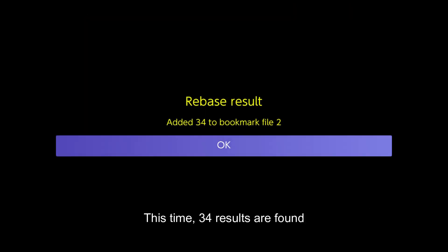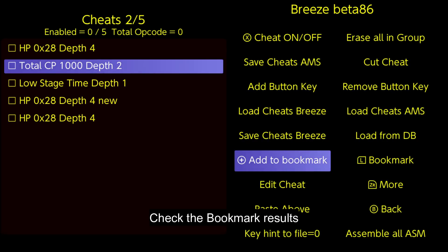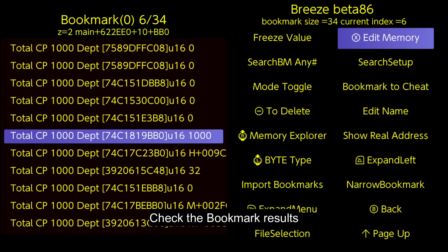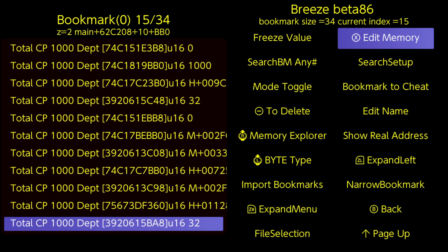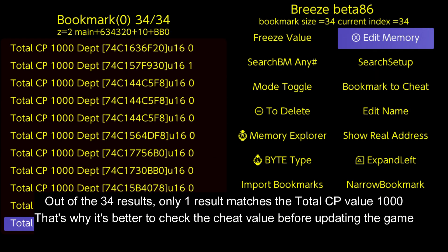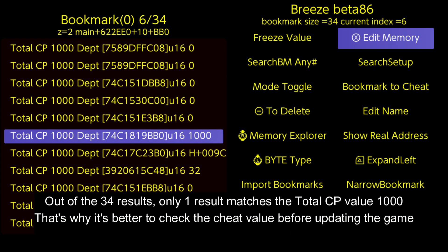Input a different file number if you want to save the new bookmarks to a different file. This time, 34 results are found. Check the bookmark results. Out of the 34 results,